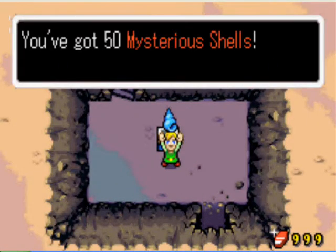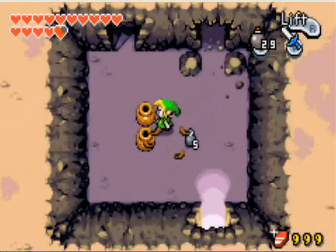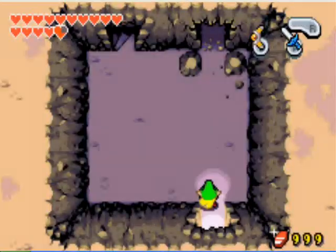Then you can slash the pots around here and open up, which is just for 50 mysterious shells. Just head back down, as there's nothing else you can do. If you head up the stairs, you'll see there's nothing else. You can break the pots for more bombs, and then head down.